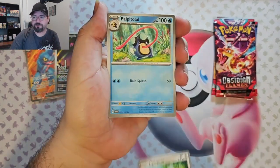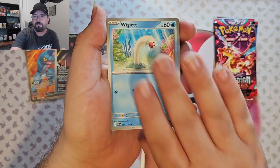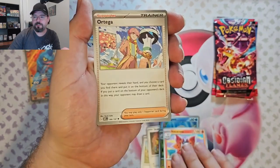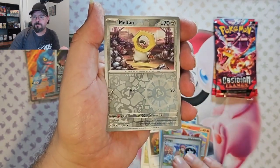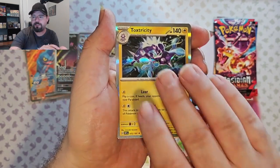Zigzagoon, Palpatode, Swovit, Wigglet, Altaria, Volcarona, Ortega, Meltan Reverse, Bondsley Reverse, Toxtricity Foil.